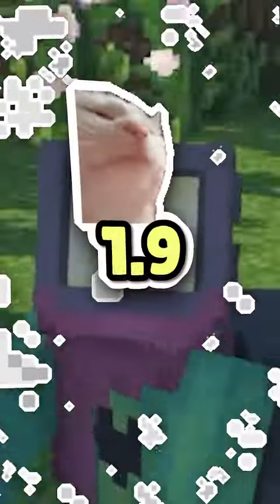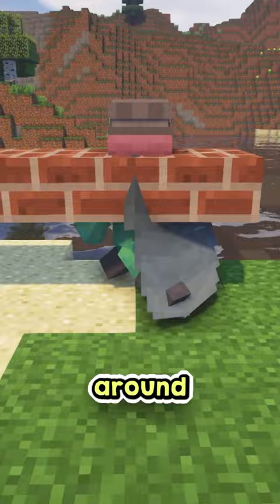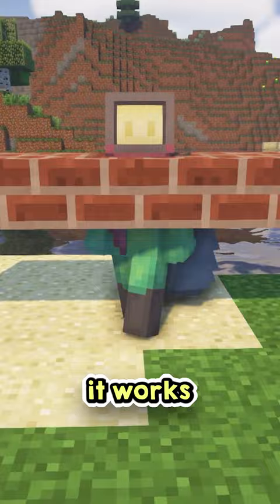In Minecraft version 1.9, the crawl feature was a side effect from when the elytra was added. To crawl in this version, the player would have to manage to glide into a one-high area, which would then allow you to move around however you want. Though at this time the animation was very much glitched, the fundamentals of how it works are very similar to how it acts when it was officially added in 1.14.